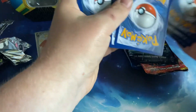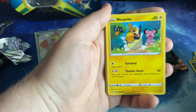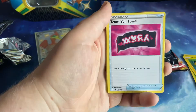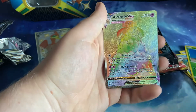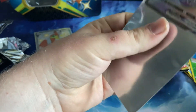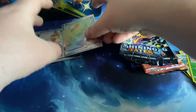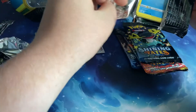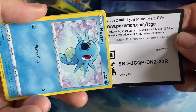Four from the back — so we have Horsea, Spinarak, Rowlet, Morpeko, Nickit, Psychic Energy, Eiscue, Yveltal, Luxio, Floatzel, the reverse Cacnea, and the rare — oh, there we go — a Rainbow Rare Alcremie VMAX! I've probably never got this before, which is actually, I'm happy with that. That's probably the most expensive card from the set. Very nice, I'll take that — Alcremie VMAX Full Art Rainbow Rare.